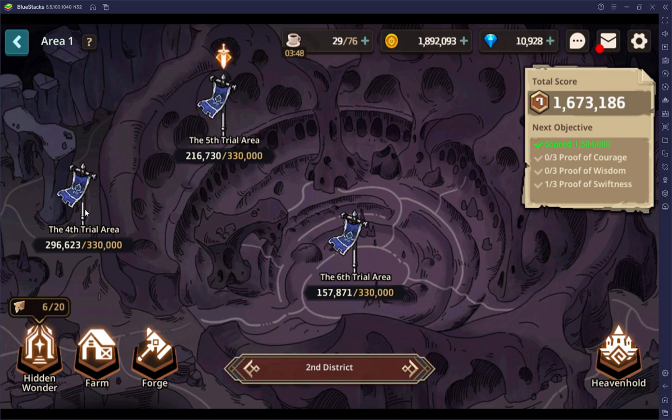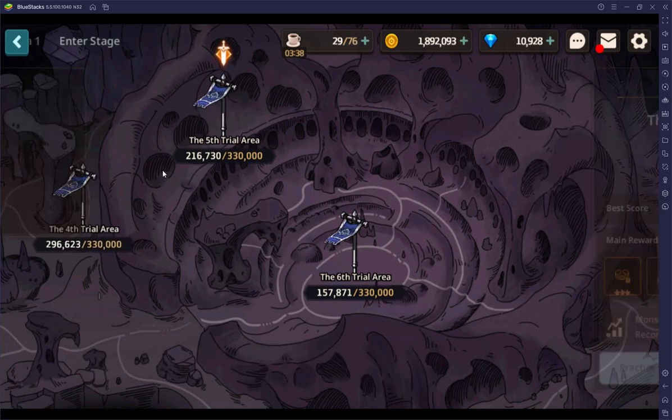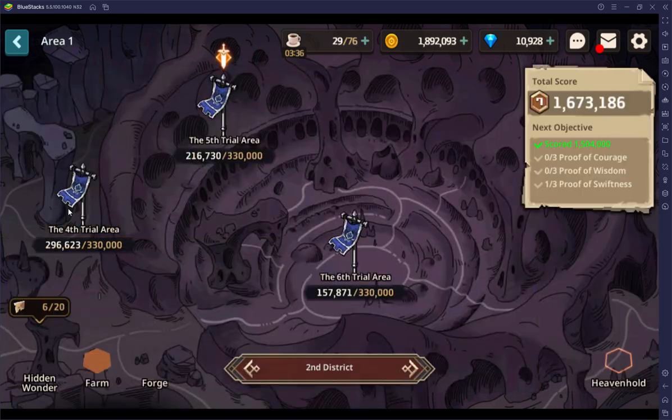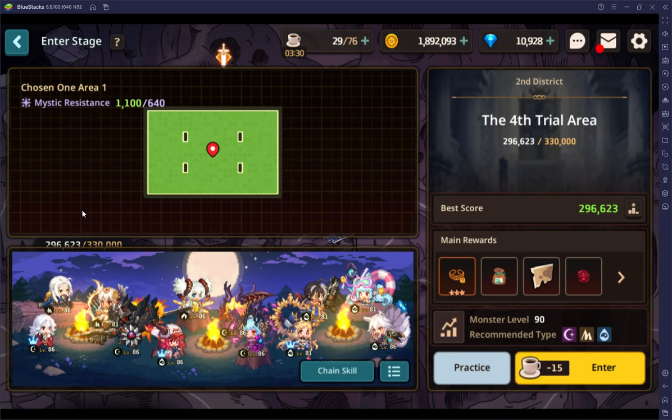You want to spend all your stamina in this district so you can constantly work on those candidacy drops. It's also going to have better stuff. What you want to do — it's like 640 mystic resistance to get here. You're gonna play this until you get the highest tier of loot, which I think is around 290 or maybe 320 on this one.